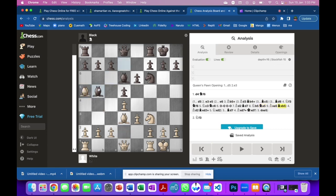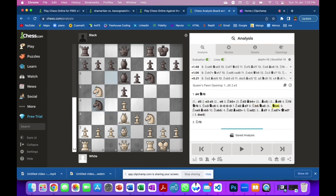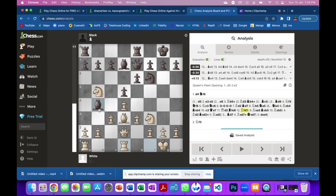We'd probably move here to give space to our bishop and they'd probably do the same. Then they will exchange, except we kept the bishop there — they probably won't do that. They probably won't move their knight there; instead they'll move it where there's protection. The bishop tries to block it, and they probably want to move the queen.